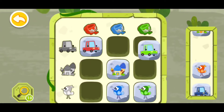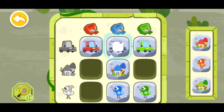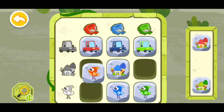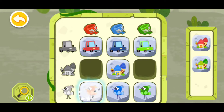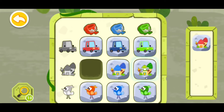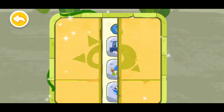Now this green car can go right here, this blue car here, and this red one can go right here. This green house can go here and this red house can go right here. The code is correct — the gate is open!